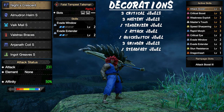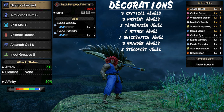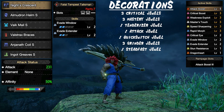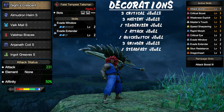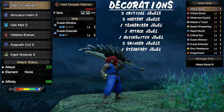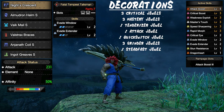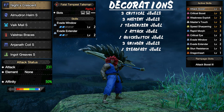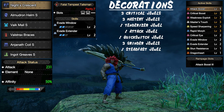Next we have our switch axe set. This has to be one of my favorite sets to use because of how godlike it is. We're getting all of the essential damage boosting skills, and we don't have to worry about sharpness management because of master's touch. I'm lucky enough to have a godlike talisman which makes me almost untouchable. If you don't have this talisman, all you really need is a weakness exploit talisman with a level 2 slot and you're good. Overall, this is one of the best sets to have in the game and is great for all purposes.